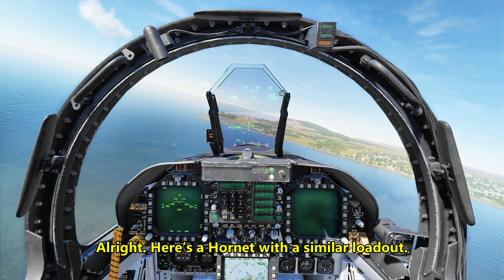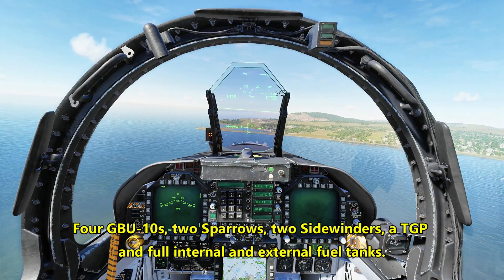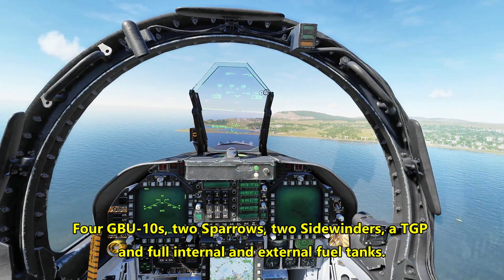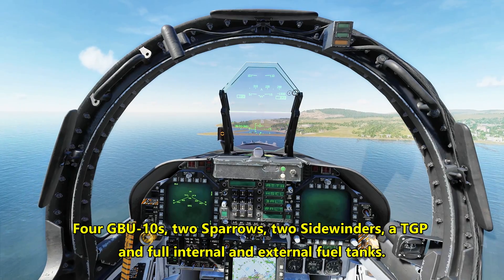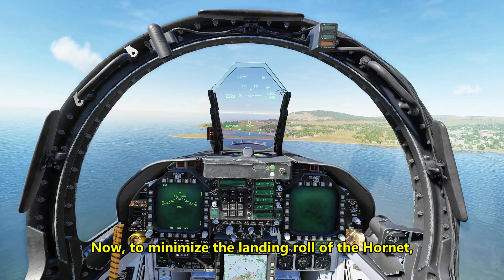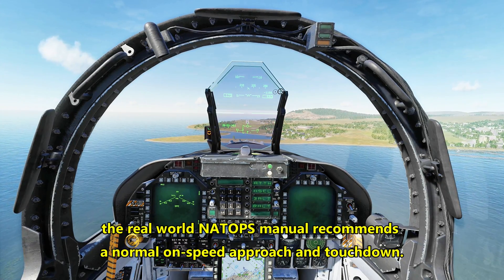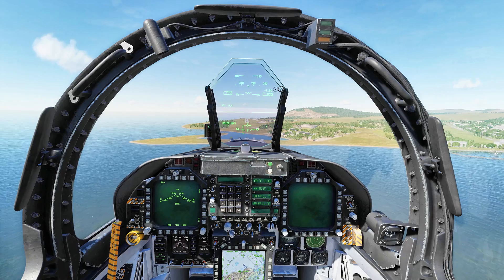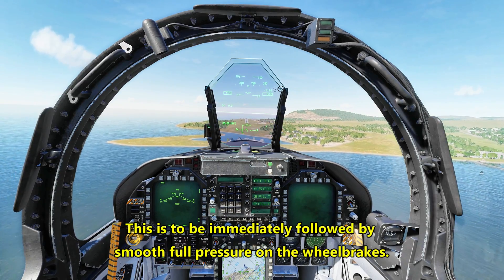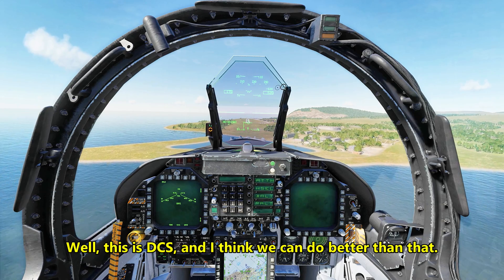Alright, here's a Hornet with a similar loadout: four GBU-10s, two Sparrows, two Sidewinders, a TGP, and full internal and external fuel tanks. To minimize the landing roll of the Hornet, the real-world NATOPS manual recommends a normal on-speed approach and touchdown, to be immediately followed by smooth full pressure on wheel brakes. Well, this is DCS and I think we can do better than that.